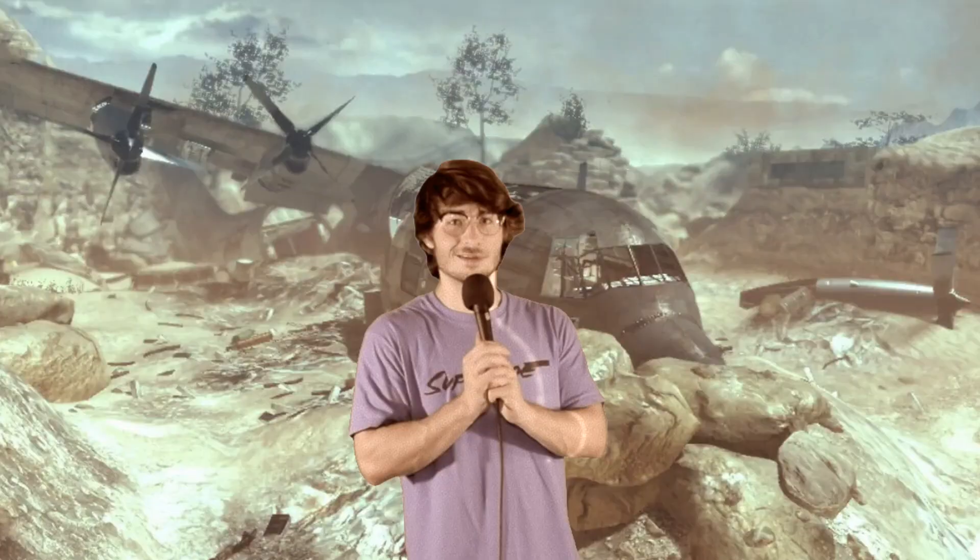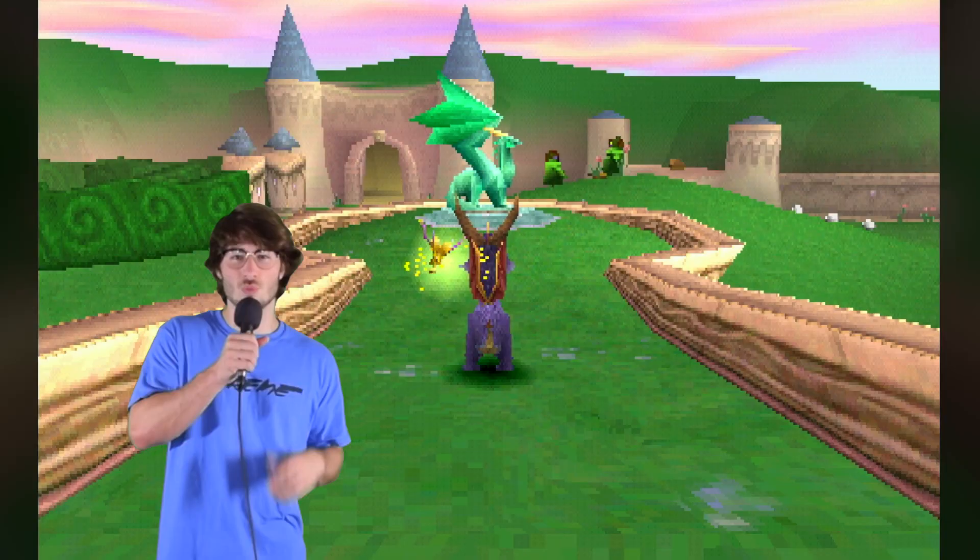The mission is simple: rescue the dragons, recover the treasure, and defeat Nasty Gnork. Looks like I've got some things to do. We drop in at the home base and what do you know, there's a freebie right at the spawn, and he gives us the main objective.